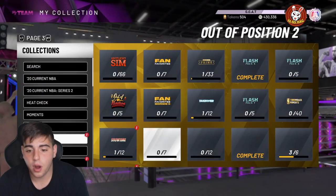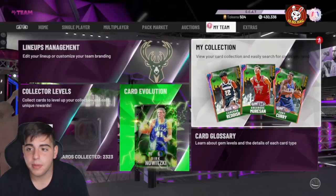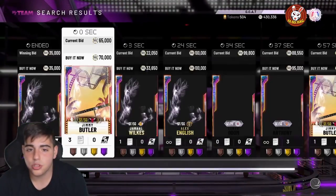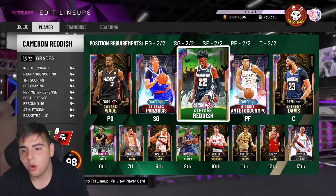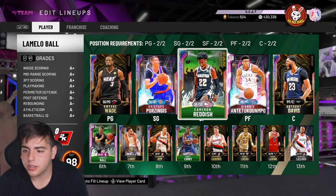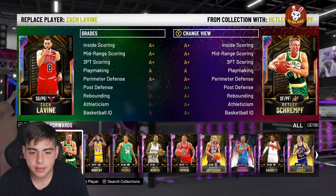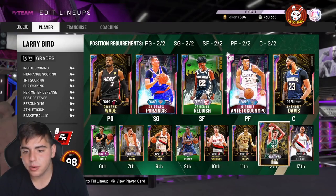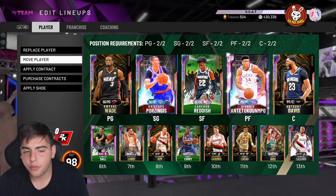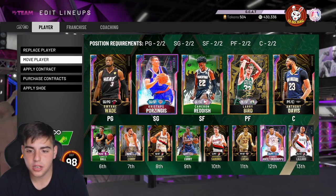I'm going to put up Rashad Lewis on the market. I might get rid of my point guard Giannis and upgrade to the small forward Giannis, because I have GOAT Bird — I forgot about GOAT Bird in the lineup. My team is absolutely stacked, nothing like any GOAT team, but let's be real for one second — to be completely honest with you guys.